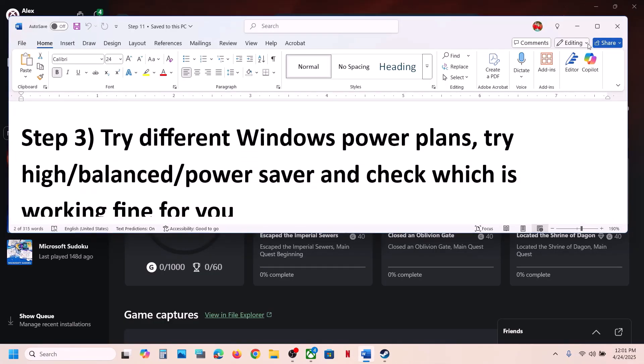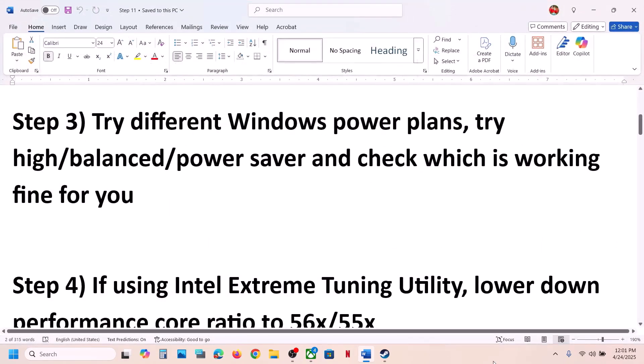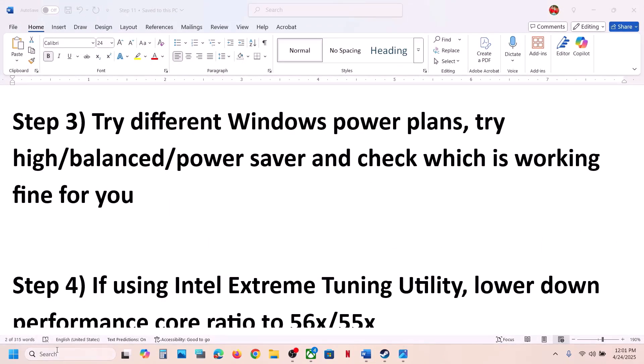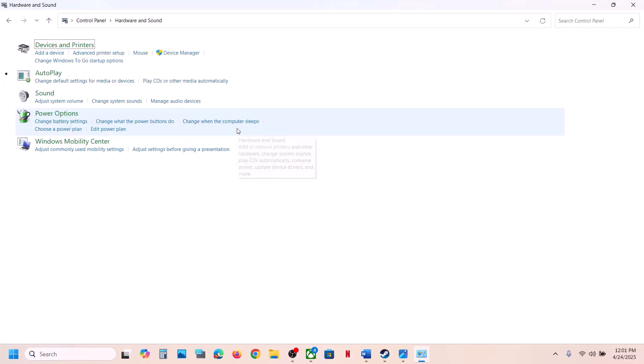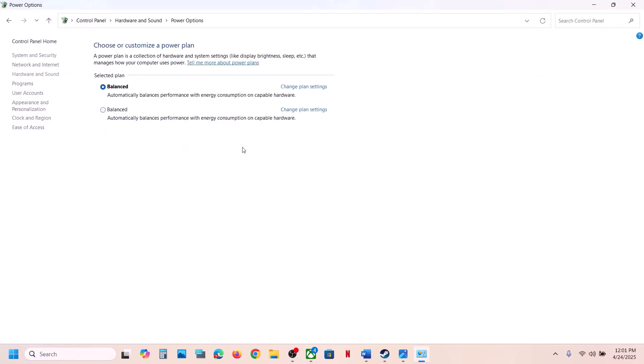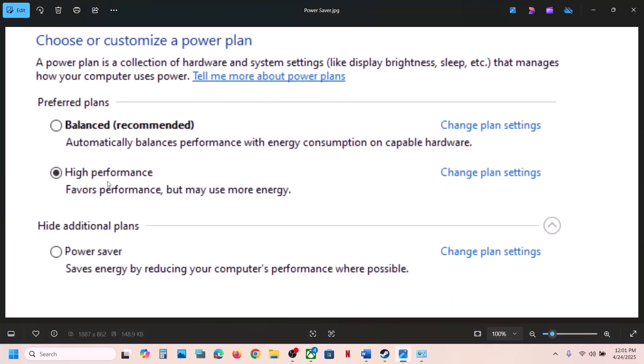The next step is to try a different Windows power plan. Type Control Panel in the Windows search box, open it, go to Hardware and Sound, then Power Options. You will see Balanced, High Performance, or Power Saver. Try selecting High Performance first and launch the game. If that doesn't work, try Power Saver, then Balanced — check which one works for you.